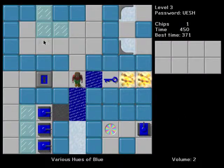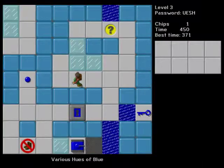The requirement was to build a level with ice blocks, and my favorite of the levels I built — I have exactly three — is 'Various Hues of Blue.'